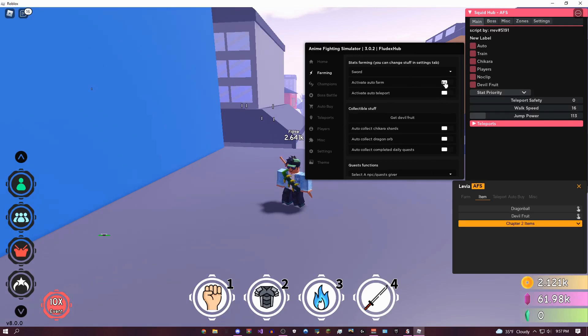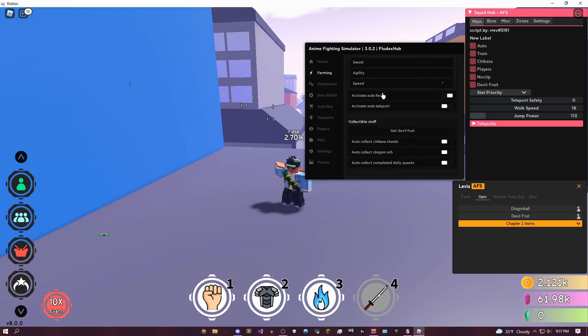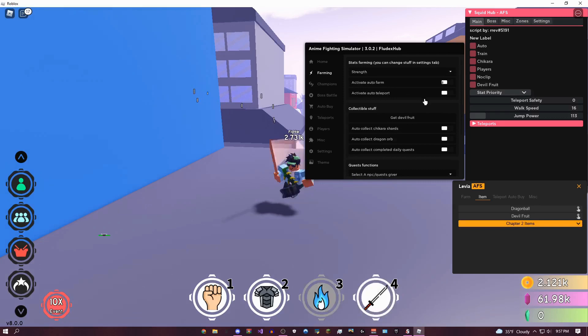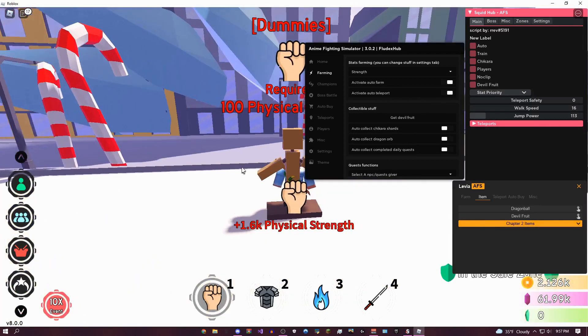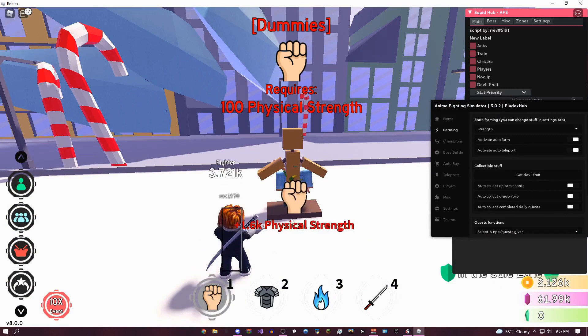I'm just going to click activate auto-farm. So it's going to automatically do it for you, but if you're using something like strength or agility, you might want to do auto-teleport. Let me show you that really quickly — if I click strength, and then activate auto-farm and also auto-teleport, that's going to bring me over here to this dummy, and that's actually going to give me a lot more strength.